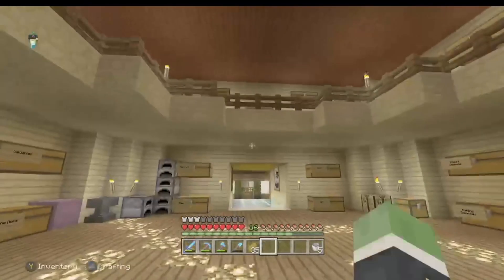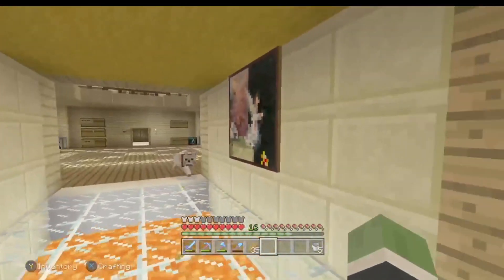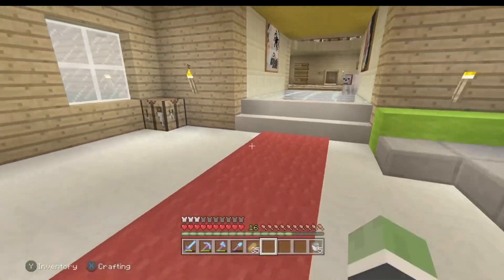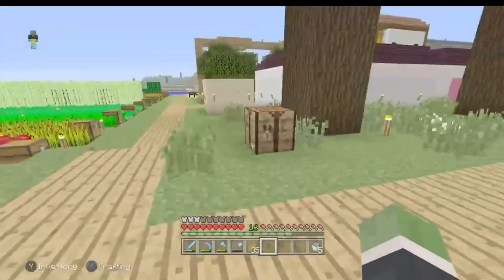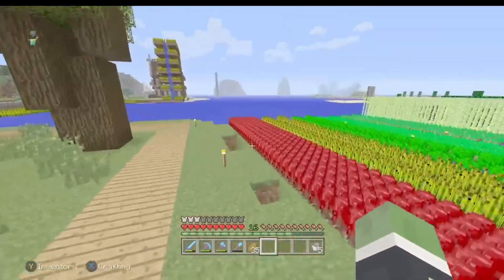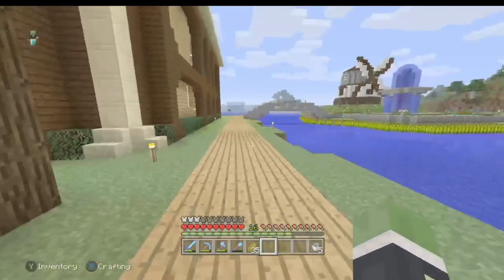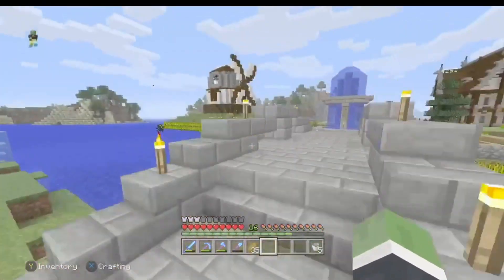Also this roof here — I changed it to this. I don't actually know what I want to do with this room. I really kind of want to just change it all around, but I'm too scared to because it will look even worse. And here is one of the massive changes — I kind of let loads of people in my world come and do some building, build their own houses and stuff like that.